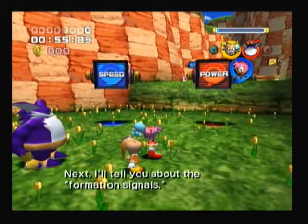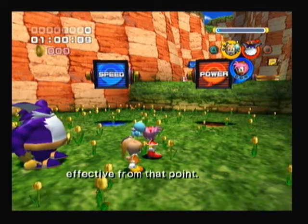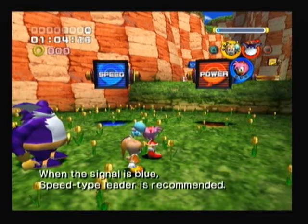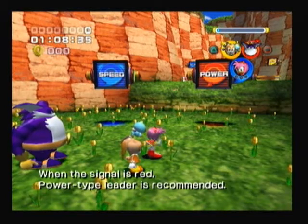Next, I'll tell you about the formation signals! These signals tell you which formation is most effective from that point! When the signal is blue, speed-type leader is recommended! When the signal is red, power-type leader is recommended!